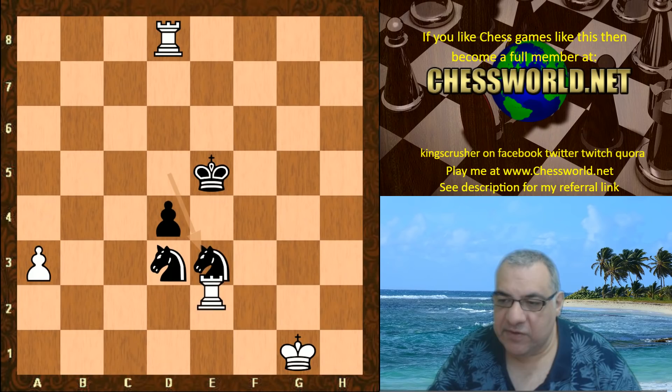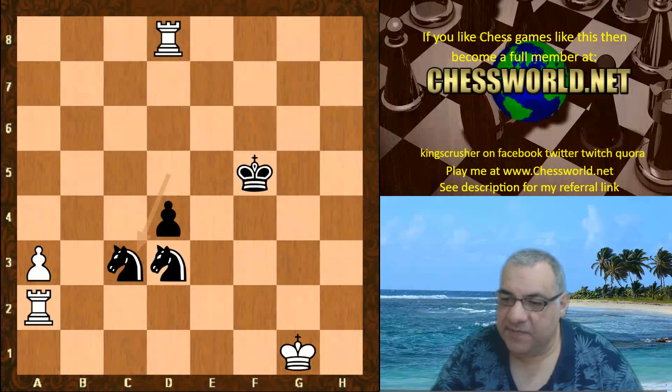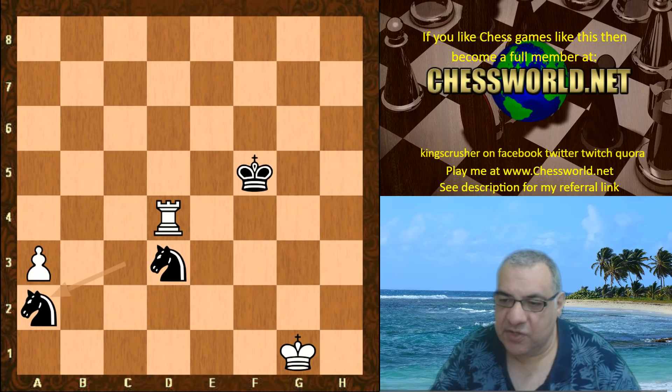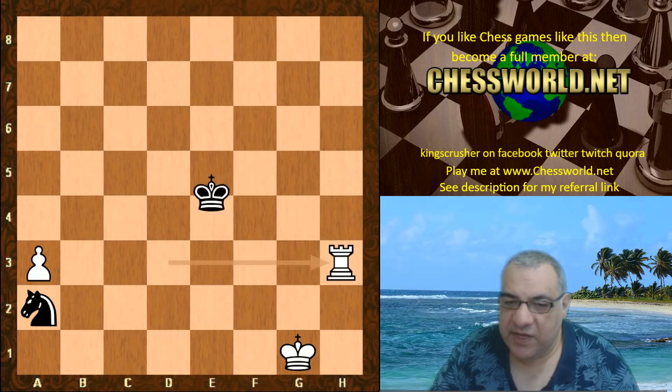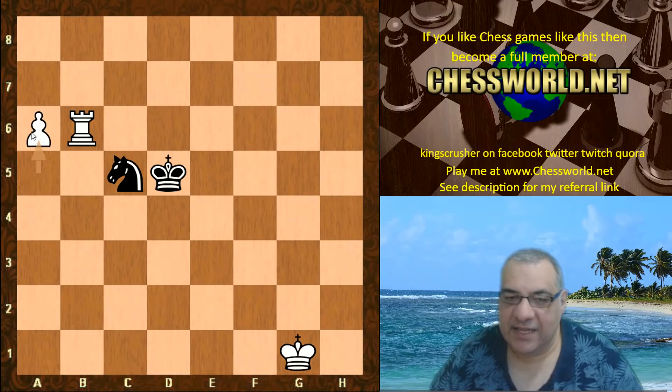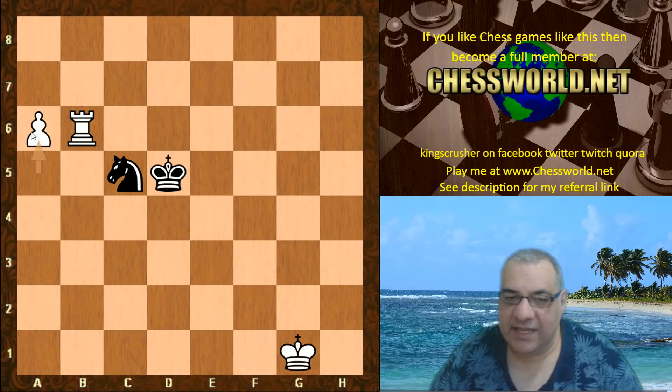Nc3 is tried. Now just Rxd4 — this is a winning endgame position, and in fact it was adjudicated as a win for white. The game could continue: Rxd3 for example, Ke5, Rh3, Ke4, a4, Kd5, a5 — and the pawn is enough. The king is cut off. This is an easily winning position and the knight has to give itself up — very clearly winning.